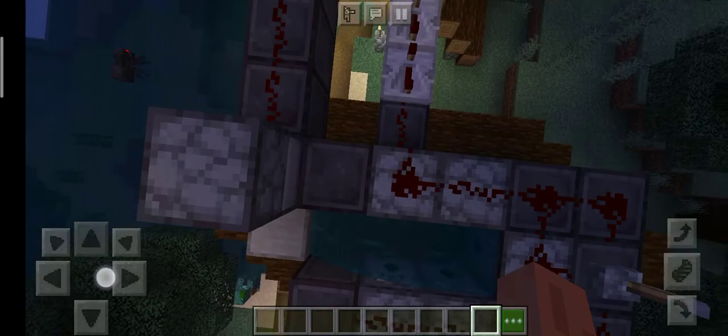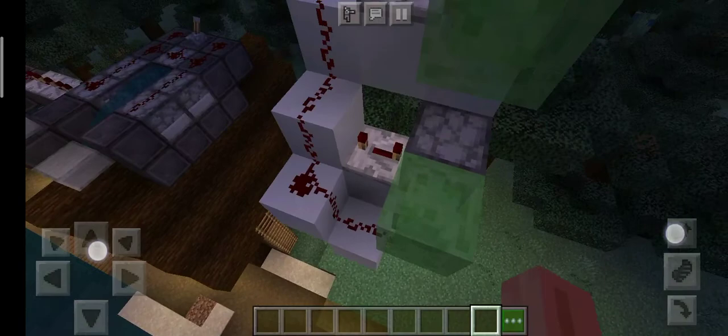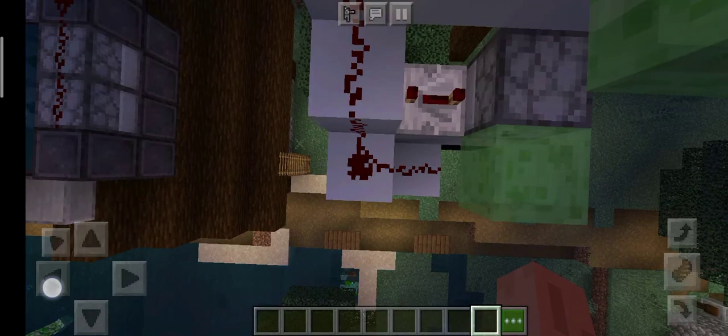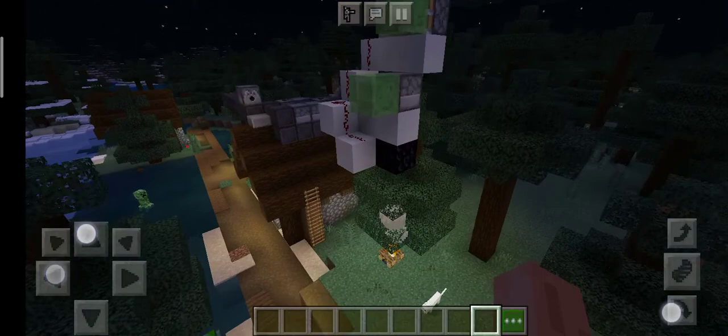There's a stone slab with blocks of netherite all around it so it doesn't kill itself. For the TNT launcher, there's a lever on the back of the dispenser with a slime block in front, loaded with TNT, a repeater set to four ticks, more redstone bits, and another repeater set to one tick connecting to a sticky piston in front of a slime block — all built with obsidian and concrete blocks.